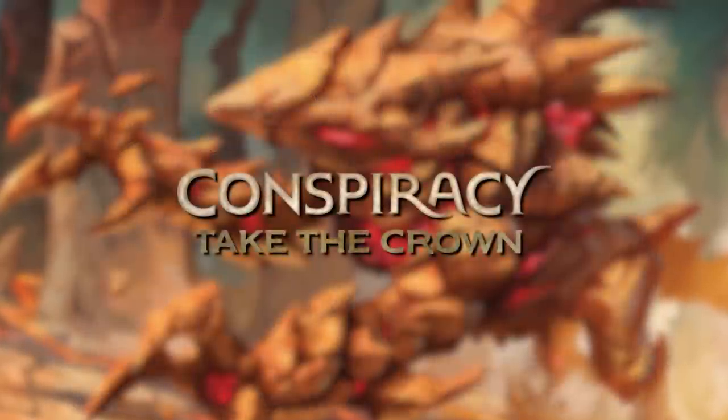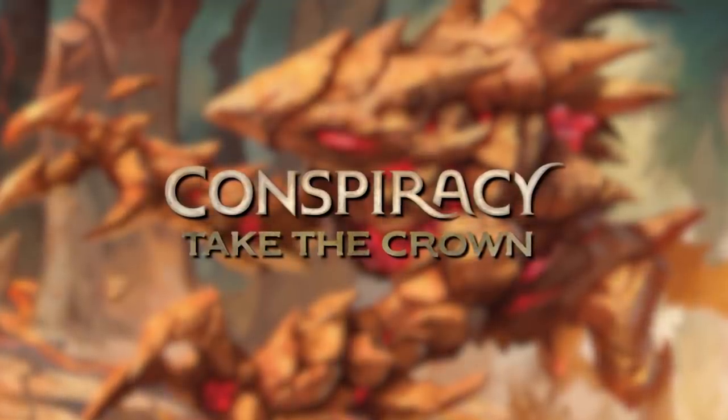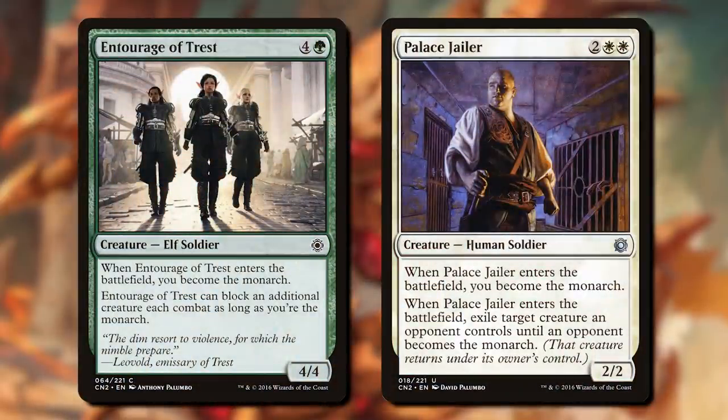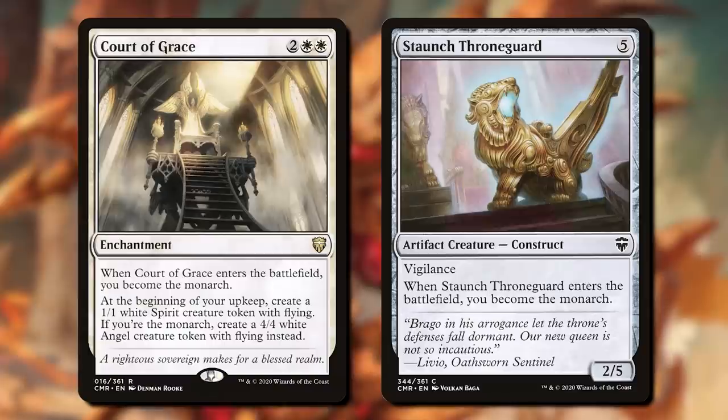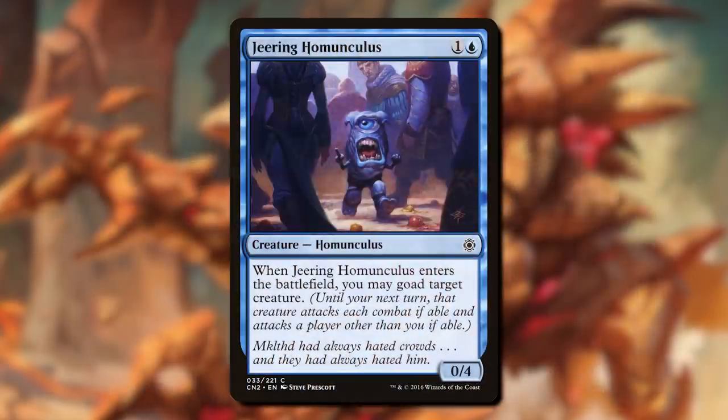But it was in Conspiracy 2: Take the Crown that I really feel we cracked this nut. Monarch really incentivized people to attack strongly, and it was such a hit that I put it into Commander Legends. But the sleeper mechanic for me, which really helped the format work, was Goad.